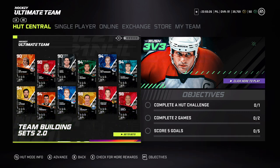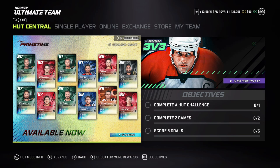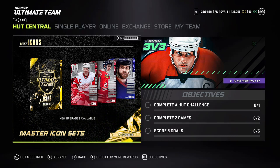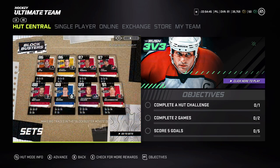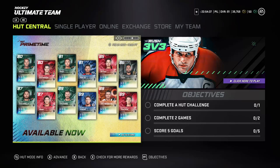Welcome back to another NHL 21 Hockey Ultimate Team video, this is Puckets Live with our daily content. It's Tuesday which means more silver master icons and primetimes — we have Matthew Tkachuk, Van Riemsdyk, Dubois, Hudobin, Oshie, Zuccarello, Tkachuk, Riddick, and for the silvers: Nicholas Lidstrom, Stan Mikita, and Dennis Potvin. It's a bit stupid how they release a master Tkachuk alongside a 90 Dubois, but that's EA being classic EA.